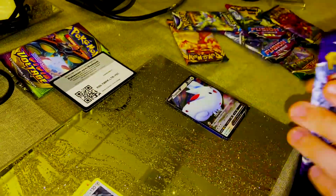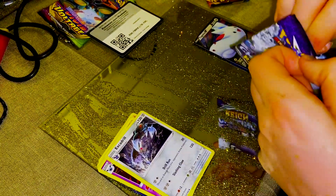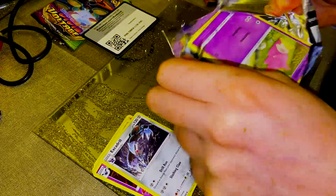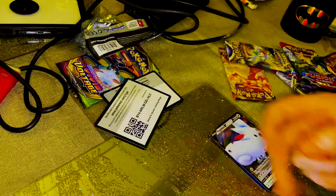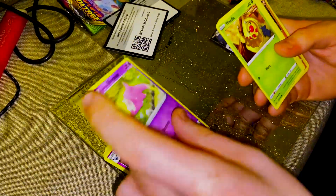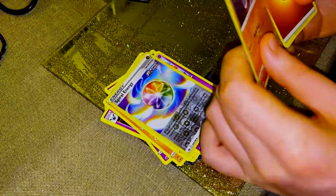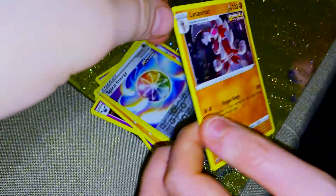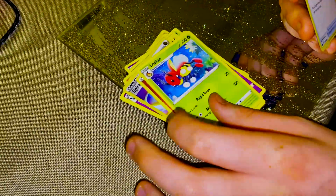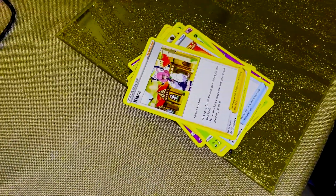Now we've got a Chilling Reign. I ended up cutting the card in half last time, so no scissors. Code. Slowpoke, Weedle, Cloverpus, Marill, Rolt, Spiral Energy. Ooh, Linoone — or Linoone. You know, it looks really cool. Energy, Lanturn, Welcoming Lantern, Clara. That's the Chilling Reign pack done.